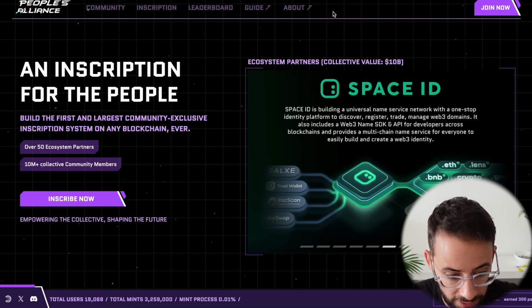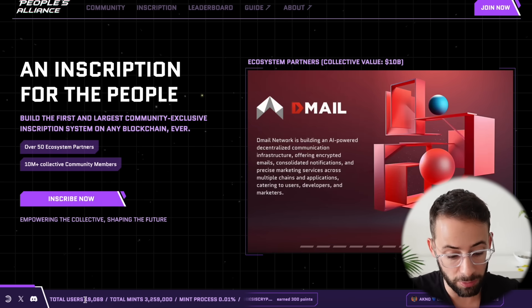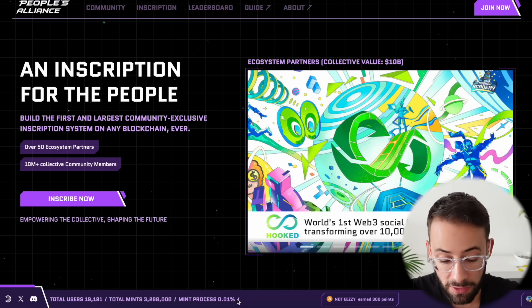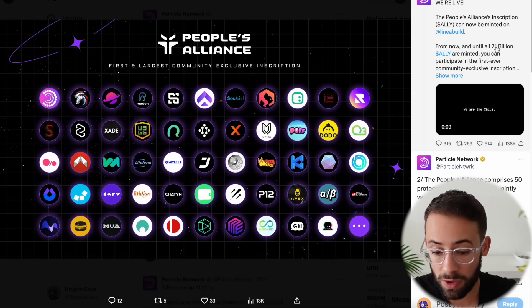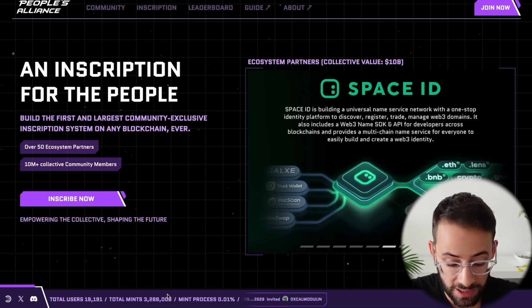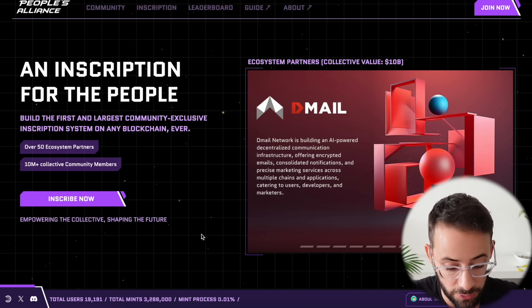This is the People's Alliance minting page. At the bottom here, you can see the total number of people that have actually minted this, the total number of mints, and the mint progress. So far, it's still at 0.01% and it will remain open until 21 billion of these are minted. There is a long way to go, and if you're watching this, you probably still have a solid chance of doing it.